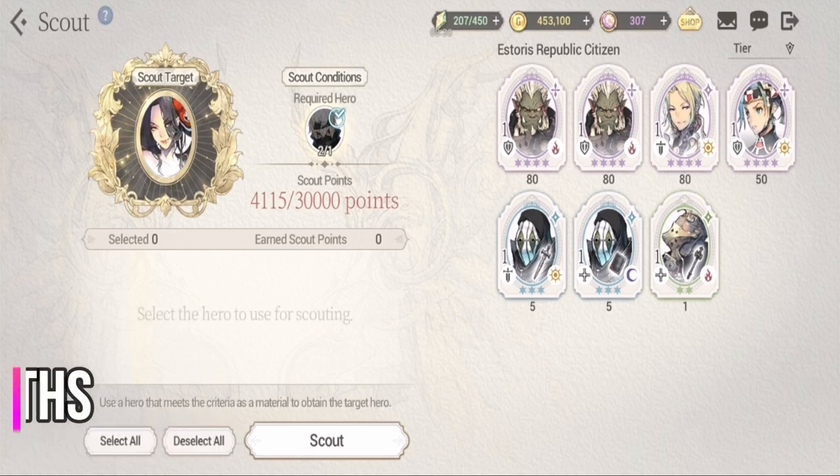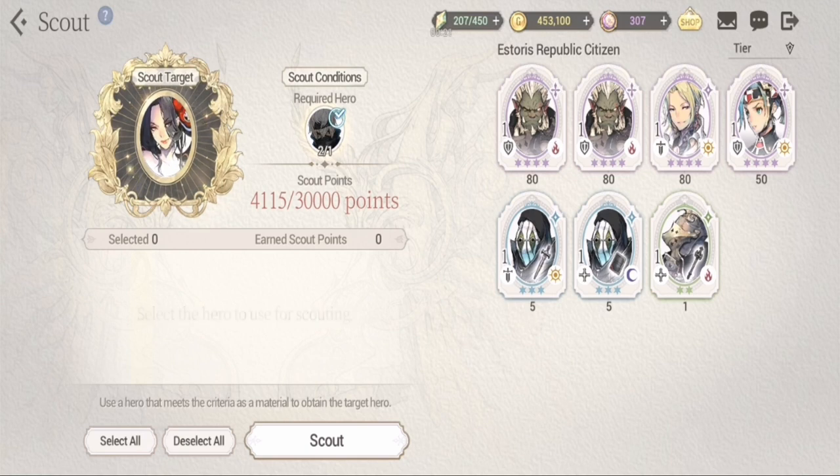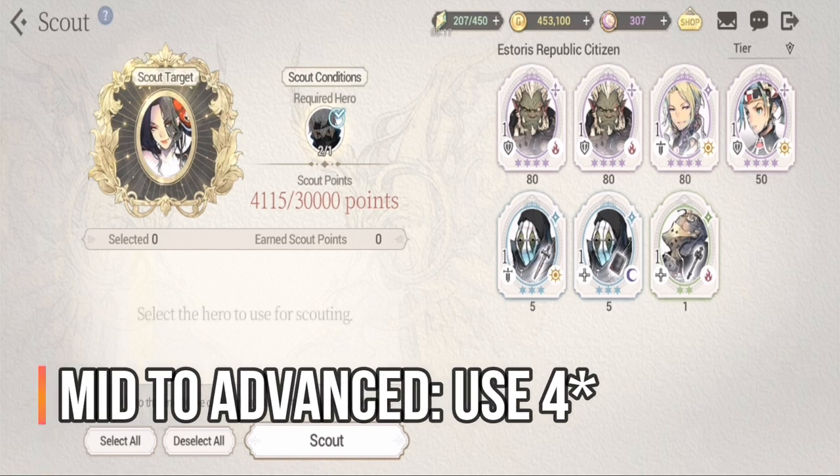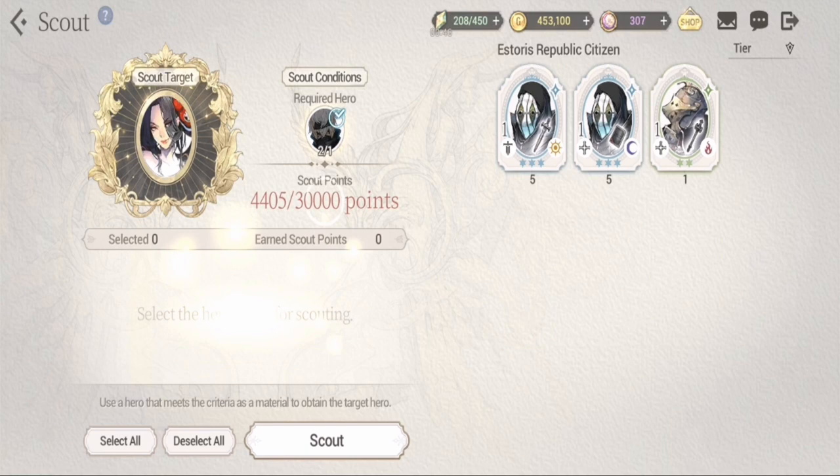The next would be your mid to advanced phase. Once you've transcended your three-to-four-star heroes, you're going to have a lot more four-stars. As you can see on my screen, the four-stars have much higher points than your three, two, or even one stars. For example, this three-star is only five points versus your four-star which is 50 points or higher — around 10 times more. That is why it's more efficient to use your four-stars for mid-game and advanced players. Try to fuse them or put them in the scout system.